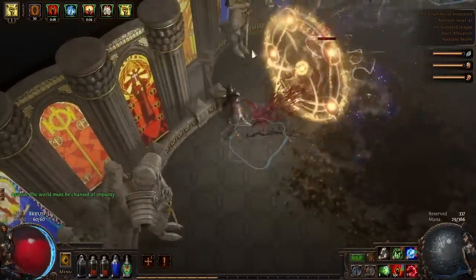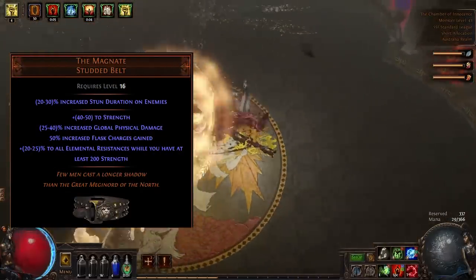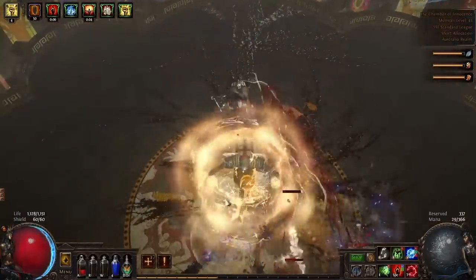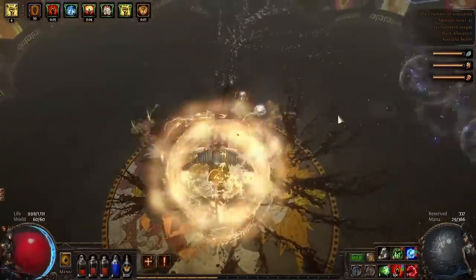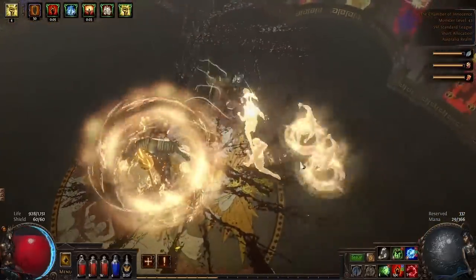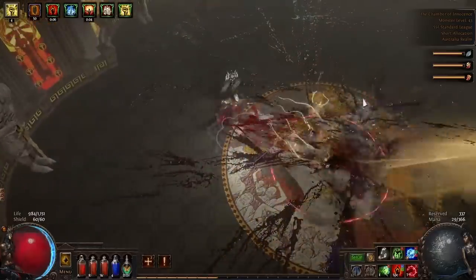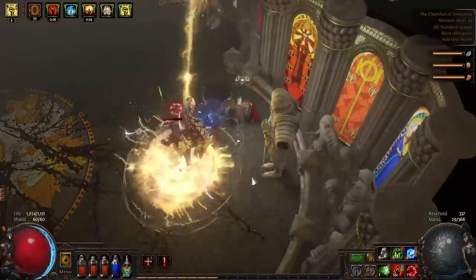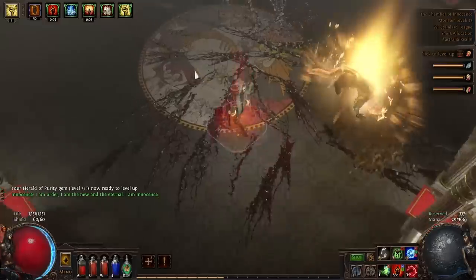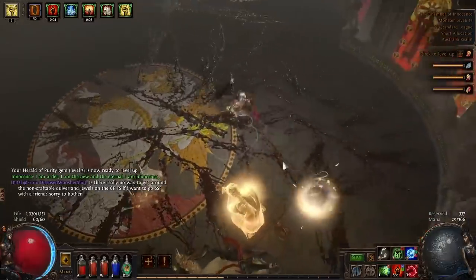The first upgrade to spend currency on is a The Magnate unique belt. This belt is incredibly powerful, will last you a long time, and gives you a ton of resists and physical damage — exactly what you're looking for at this stage. Next, invest into rolling your flasks with alterations and augments. The exact flasks are outlined in detail in the cheat sheet, but they'll give you a massive increase in defenses and stop you dying to things like bleed and freeze. Spend all your alterations and augments on this. As you get instilling orbs and glassblower's baubles, dump those on your flasks as well — you're looking for 'activates on full charges' from the instilling orbs.